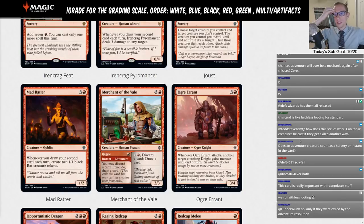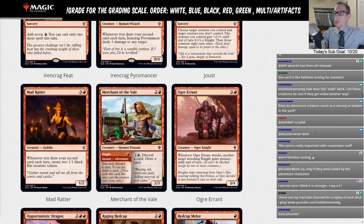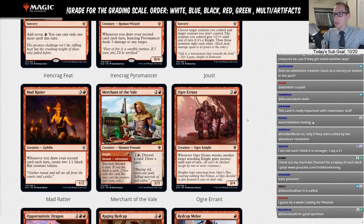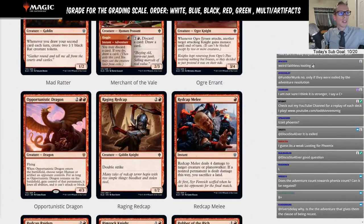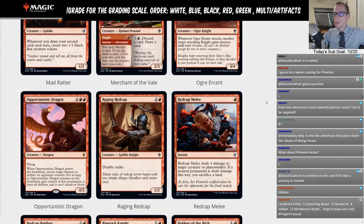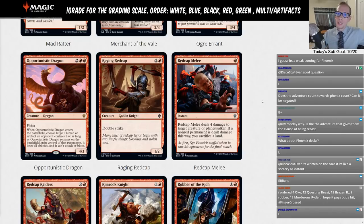Ogre Errant is three-and-a-red for a 3/4 — whenever the Ogre attacks, another target attacking knight gains menace until end of turn. There are so many knights in this set that Witches' Vengeance giving -3/-3 to knights will be very playable in limited. Ogre Errant gets a limited rating.